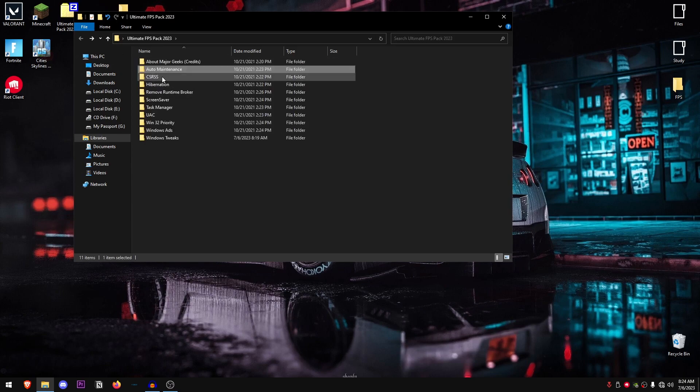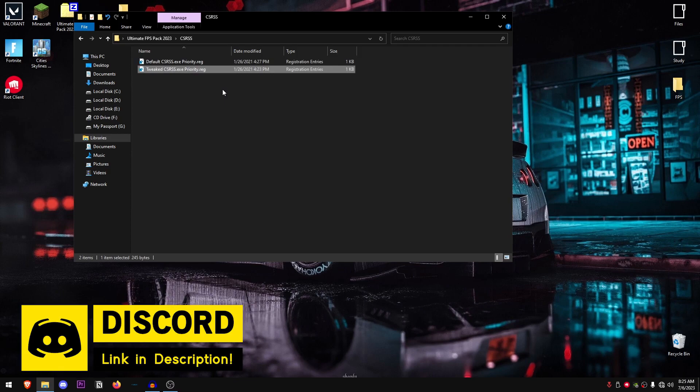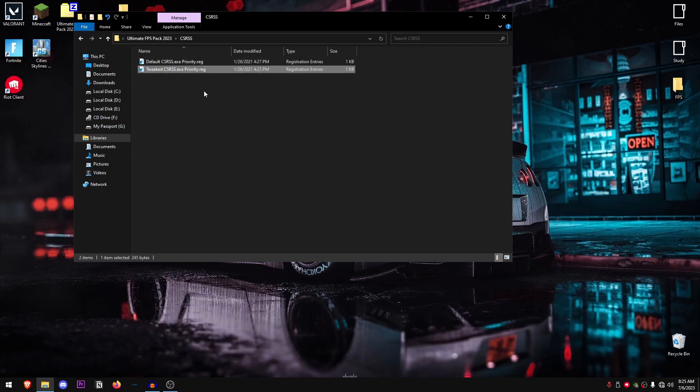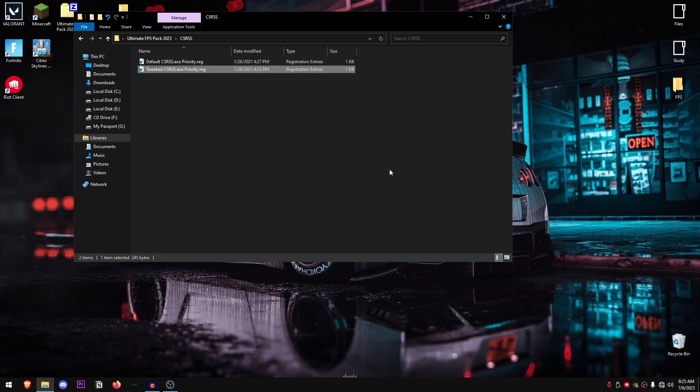Go back into the pack and open up the CSRSS folder. Inside you'll find two options: one is the default and the other is the tweaked version. For some people the default will work better, for others the tweaked one will. I recommend trying the tweaked one first — double click, hit Yes, hit OK — play your game and see if there's a noticeable difference, then adjust accordingly.